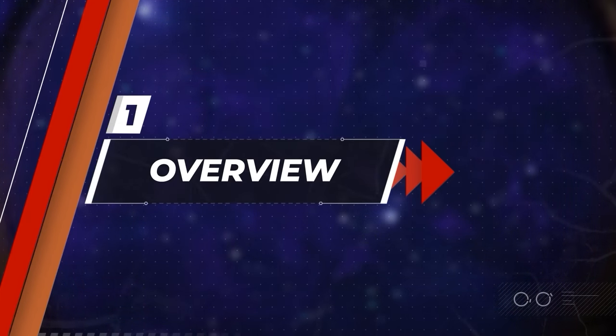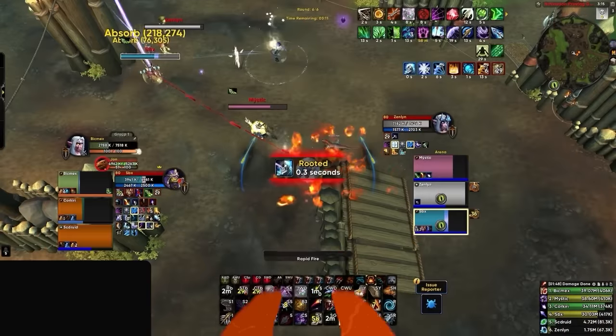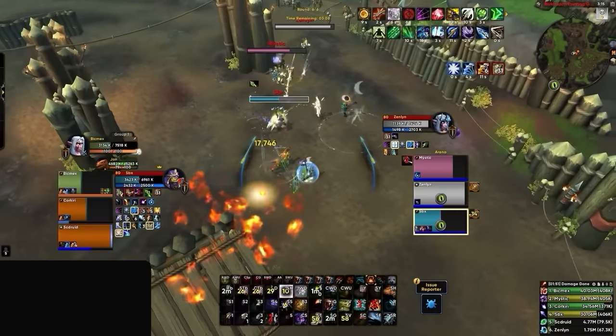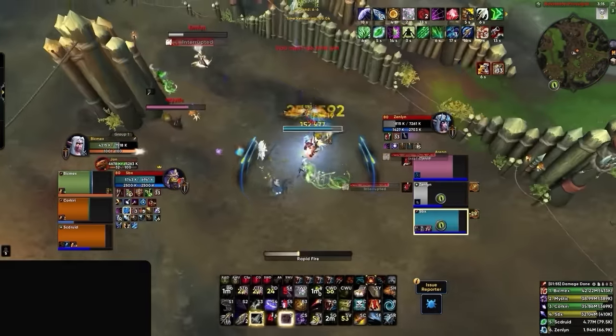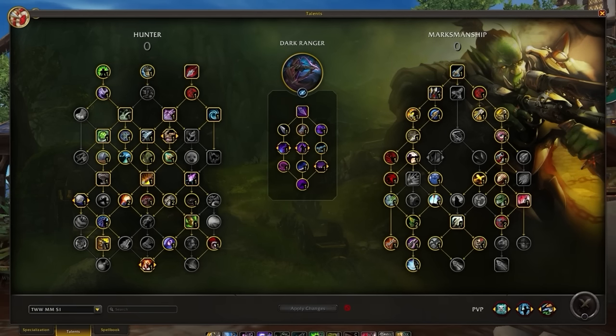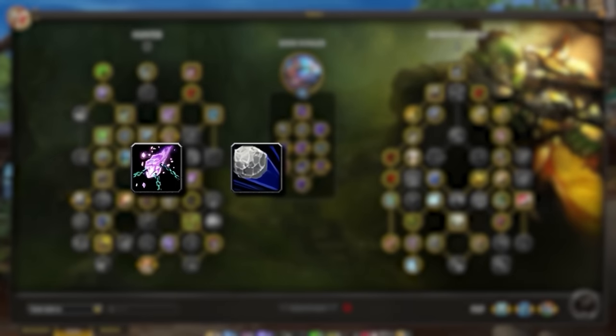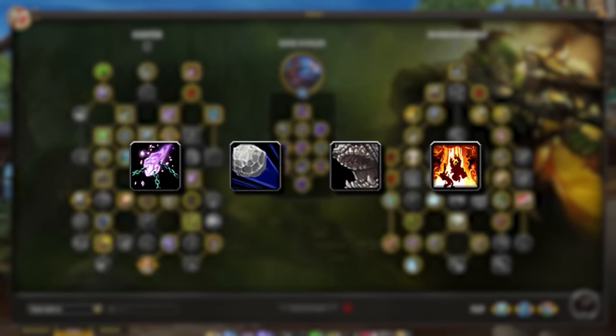Let's discuss how Marksmanship Hunters are looking in the War Within, starting with what's new. Overall, Marksmanship Hunters have access to a similar toolkit that they had in Dragonflight — we've kept all the same utility and flavor that brings players to this spec. Marksmanship Hunters now have great new additions from their class tree, as we can now pick up Binding Shot, Scatter Shot, Intimidation, and High Explosive Trap all at the same time.